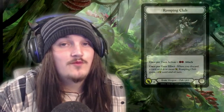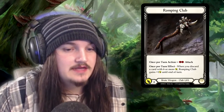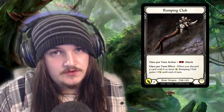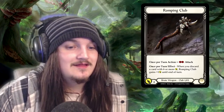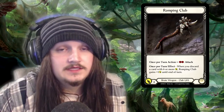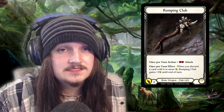Next card is Romping Club. Romping Club reads: when you discard a card with 6 or more attack, Romping Club gains 1 attack until end of turn. This applies during both players' turns, so during your opponent's turn it is able to gain attack, though it will lose all the attack benefits at the end of their turn. Currently there isn't anything that works around the amount of attack your weapon has, though down the track there may be a difference.